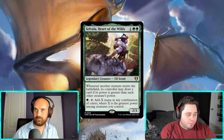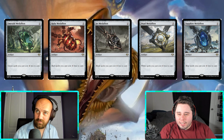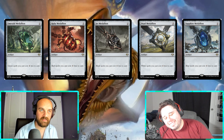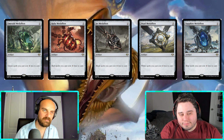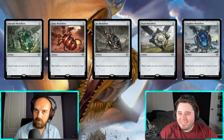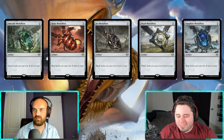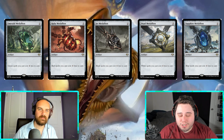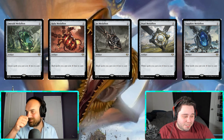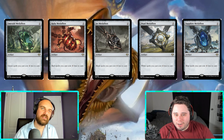Silvala, Heart of the Wilds, is reprinted, which is pretty solid. All the medallions are in here — Emerald, Pearl, Jet, Ruby, and Sapphire Medallion. I love Ruby and Sapphire Medallion because of Galazeth Prismari — they fit in so well. It becomes a two-mana tapping mana rock that also makes everything cheaper. That is nasty — you're basically cheating when you play that. I'll call it delicious.